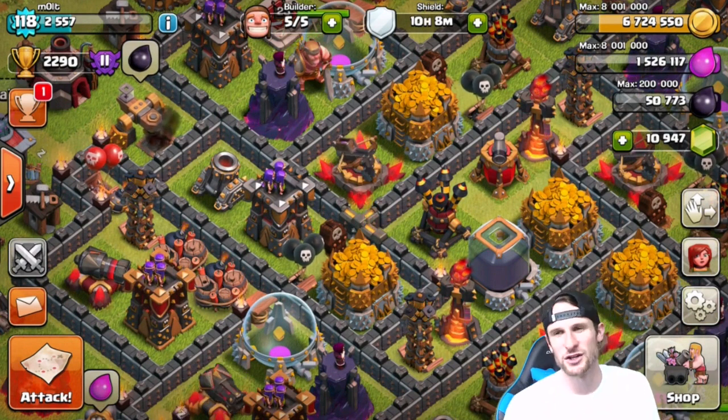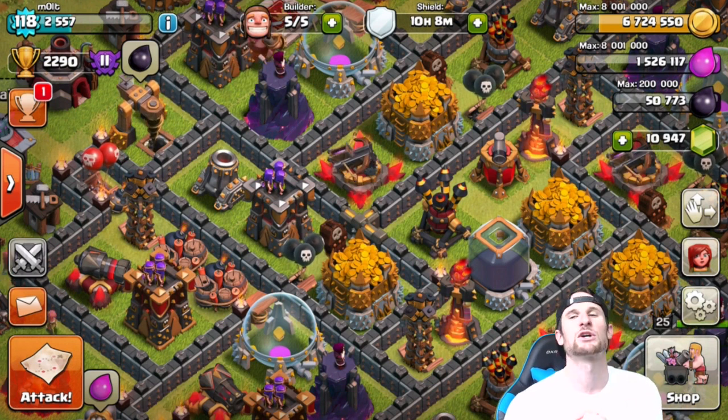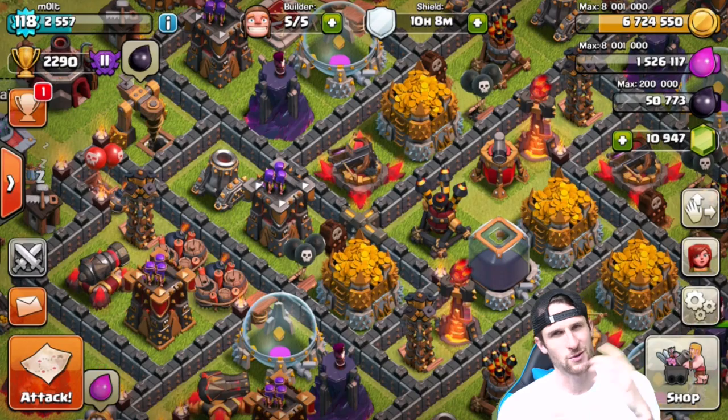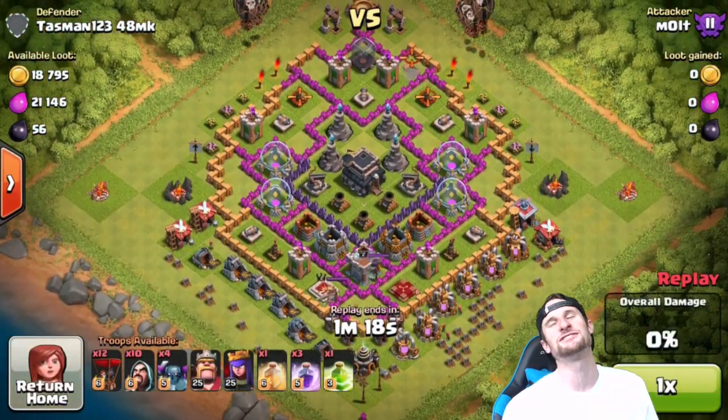Today we are doing balloons, wizards, and Pekkas, and we are crushing some rushers. So let's go ahead and get into it. Here is the first attack against this incredibly rushed base by Tasman 1-2-3-48 MK — whatever that means.